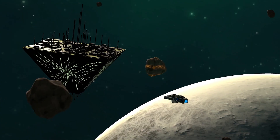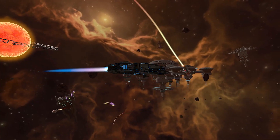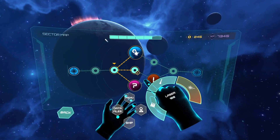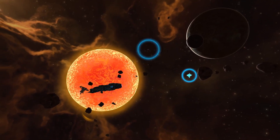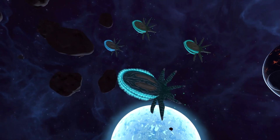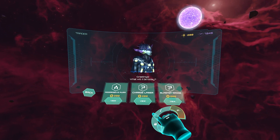Ghost Signal is a VR action roguelite game set in the universe of Stellaris. Embark on a journey through space, partake in massive space battles, encounter creatures as big as planets, and gather valuable loot to conduct research.